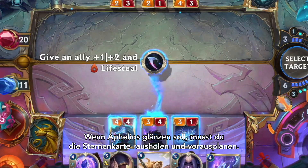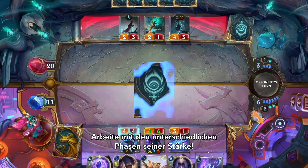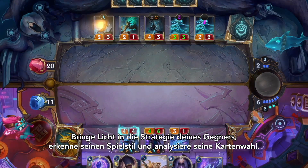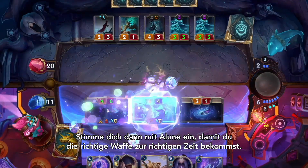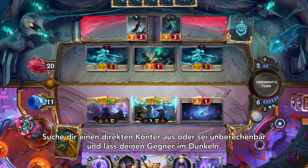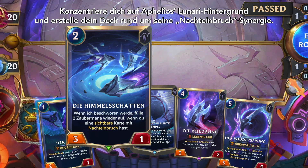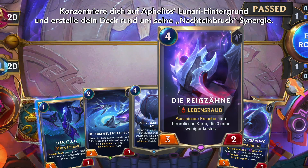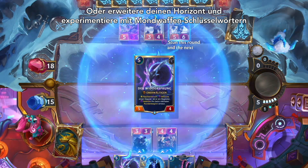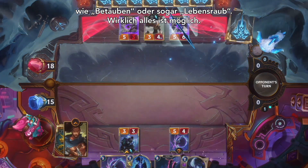To make the most of Aphelios, you'll need to pull out your star charts and plan ahead, anticipating the waxing and waning of his power spikes. Try and shine some light on your opponent's strategy — recognize their playstyle and analyze their choices. Then attune with Elune to ensure you've got the right moon weapons at the right time. Pick a direct counter for the moment, or switch it up and keep your opponents guessing. You can lean into Aphelios' Lunari heritage by building your deck around his Nightfall synergy, or broaden your horizons by centering on the various moon weapon keywords, such as stun or even lifesteal. The sky truly is the limit.